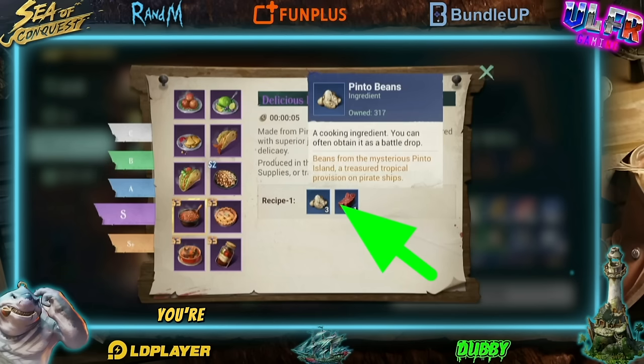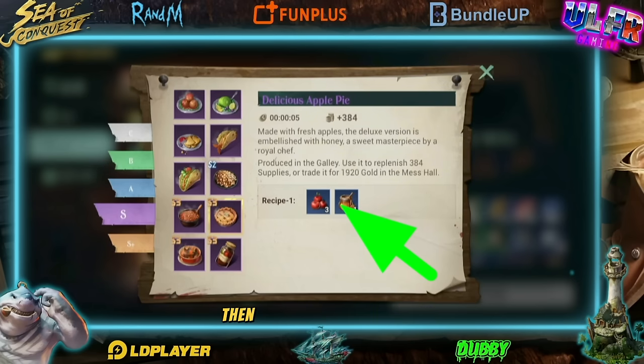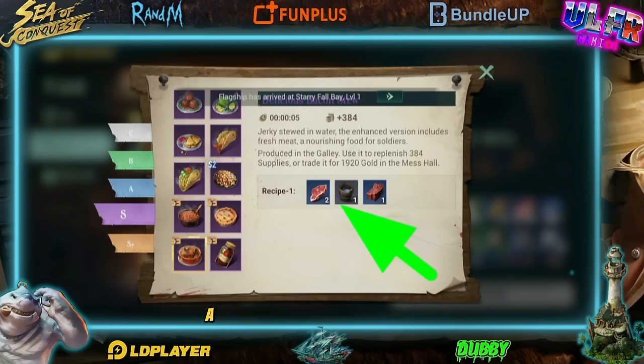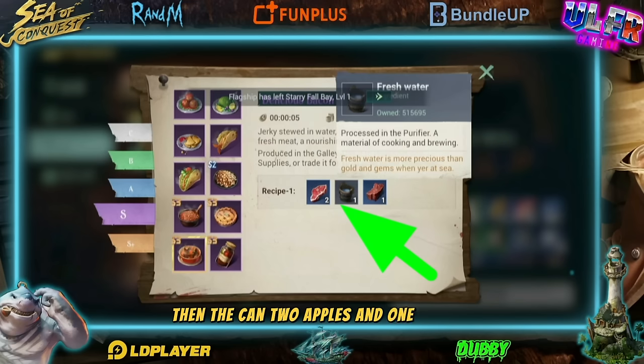For the S recipes, you're going to need delicious bucket beans — three pinto beans and one jerky. Then the delicious apple pie — three apples and one honey. Then delicious bacon — some raw meat, a bucket of water, and one jerky. Then the canned: two apples and one berries.